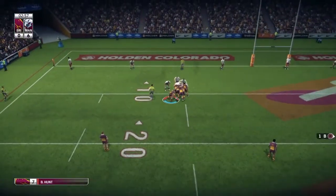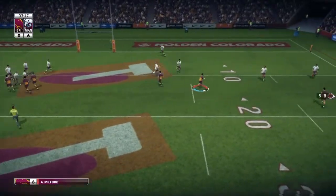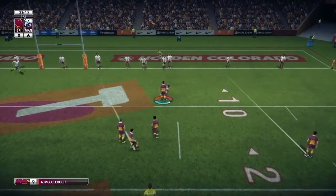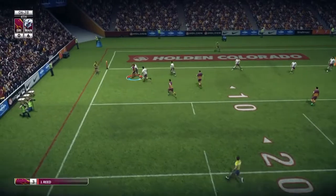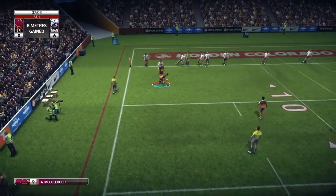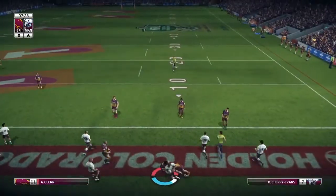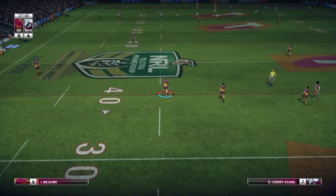It's going to be Hunt putting the feed into the scrum. We go to Boyd, past Milford, throw the dummy and try to attack the line. Unsuccessful but we are closer to the line now. Fourth tackle — we attack the blind through Reid. Throws the dummy, tries to go himself but again good defence by Manly. Last tackle and we're just going to drill it through. We drop onto the toe, scooped up by Cherry Evans and we wrap him up in goal. Cherry Evans off a 60-metre drop-out.